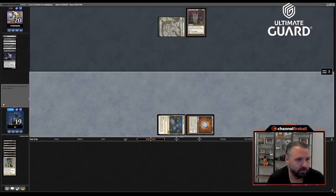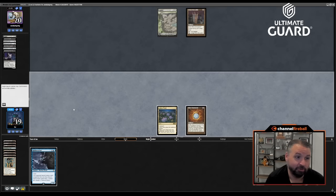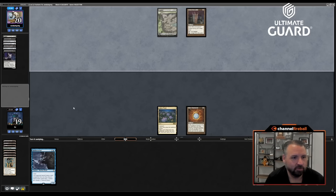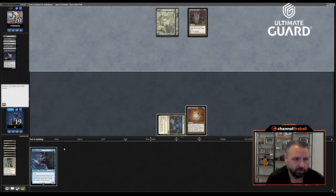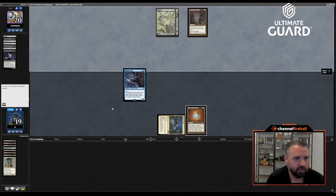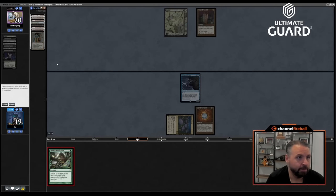Minsc and Boo or Hulk Breacher isn't bad — let's just pass. Hopefully Sandy draws a card draw spell. I'm going to play Hulk Breacher end of turn. Might as well get some beats going. Oh, Life from the Loam — let's get back Windswept Heath, Mountain, and Breeding Pool.